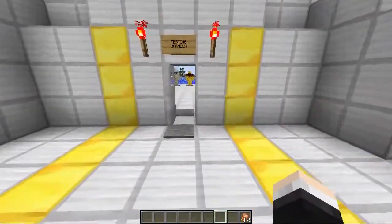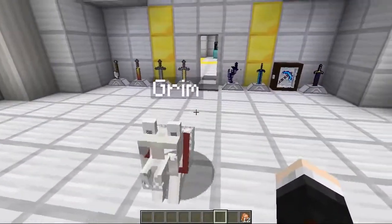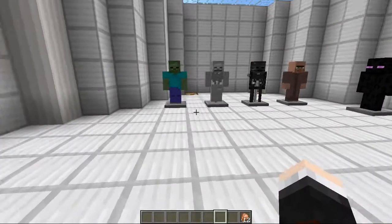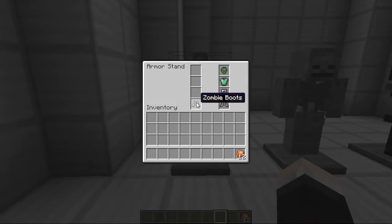So Grim, let's go on into the testing chamber, where we've got every single mob armor here, and also some really cool weapons as well. And thanks to the Bibliocraft mod, we can display them absolutely beautifully. I'll put a link to that mod in the description below as well. So let's get started, because there's so many of these, and we're going to start off with the zombie armor.